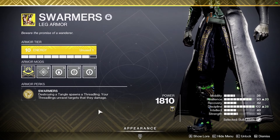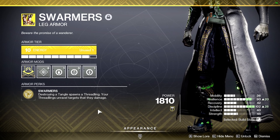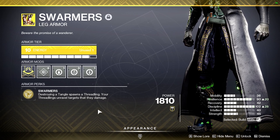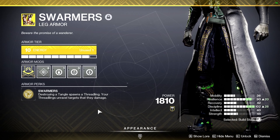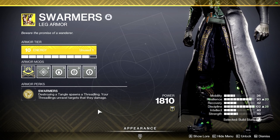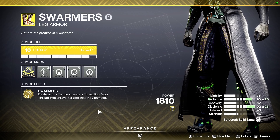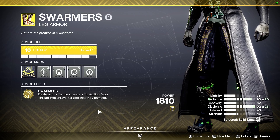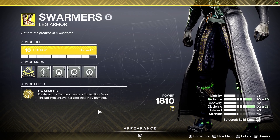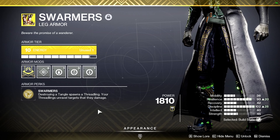For our exotics, we have the Swarmers. Earlier I mentioned these as our alternative to the Wanderer aspect. When our Tangles are destroyed, they will spawn 2 Threadlings due to the Swarmers exotic perk. This perk also causes our Threadlings to unravel any enemy that they damage. When an enemy becomes unraveled, they release 3 seeking threads towards themselves or adjacent enemies, which deal 29 damage per thread, and spread the unraveled debuff on hit.